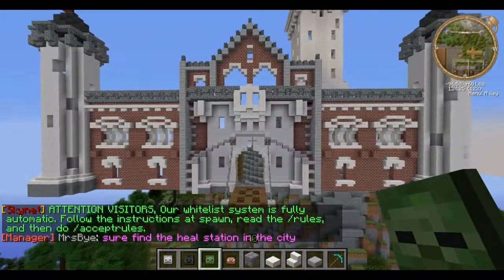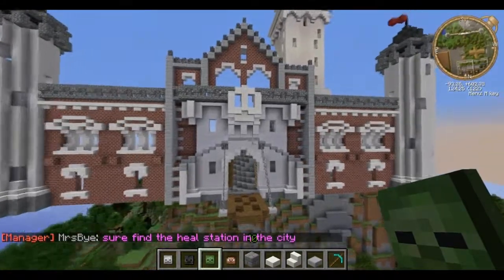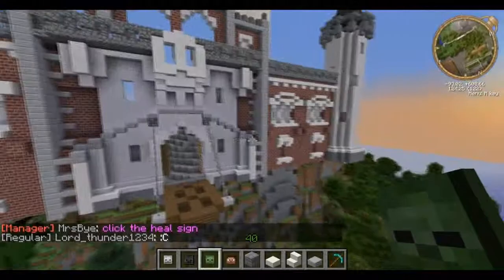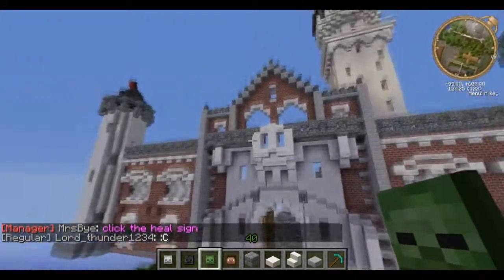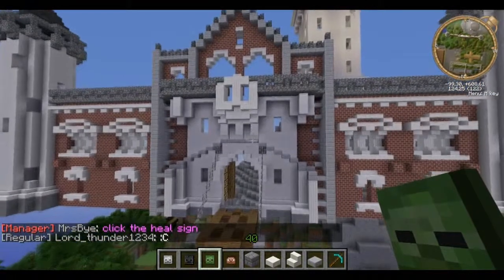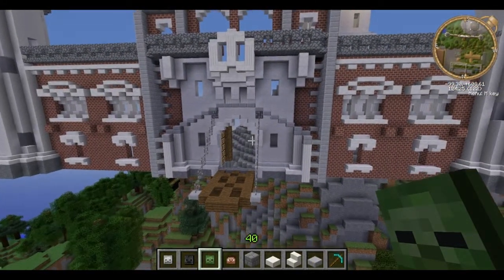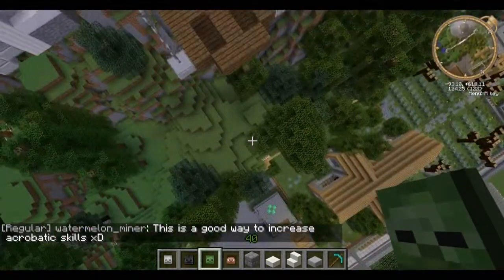Oh my god, that looks like a skeleton ghost thingy with a cape. The grey things are his legs, those are his arms, and that's the head. No, I'm not going further with that — this is going to be disgusting.